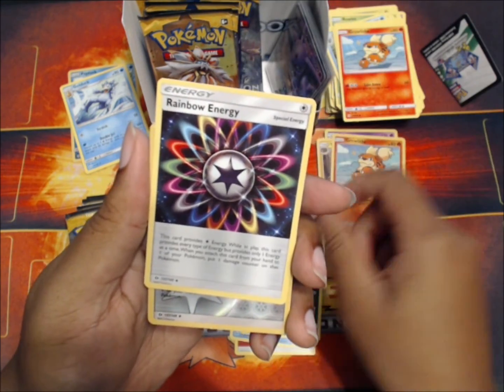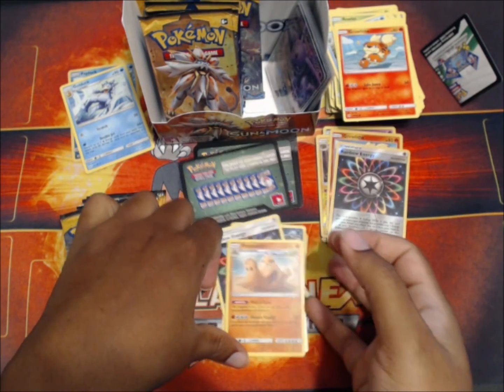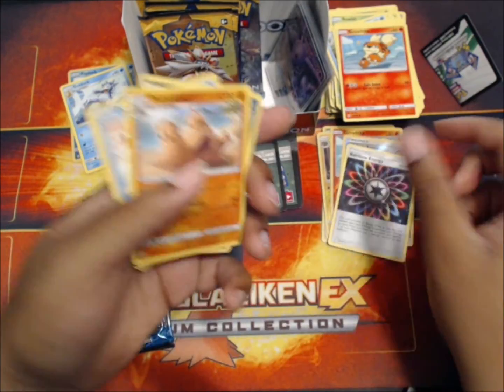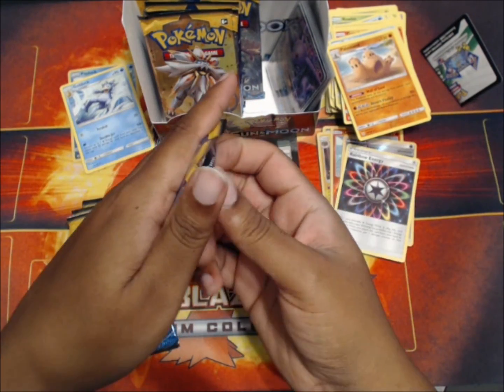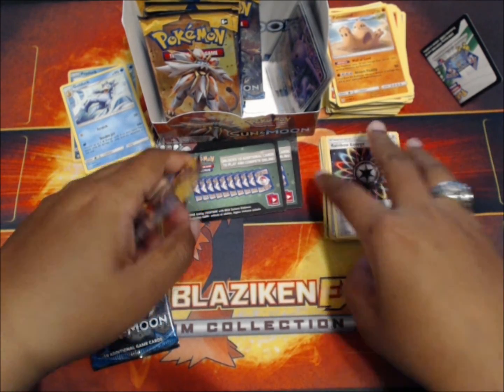Quagsire, rock, rainbow energy, reverse rainbow energy - nice! Polysand. Rainbow energy is great, worth talking about as a trainer card.